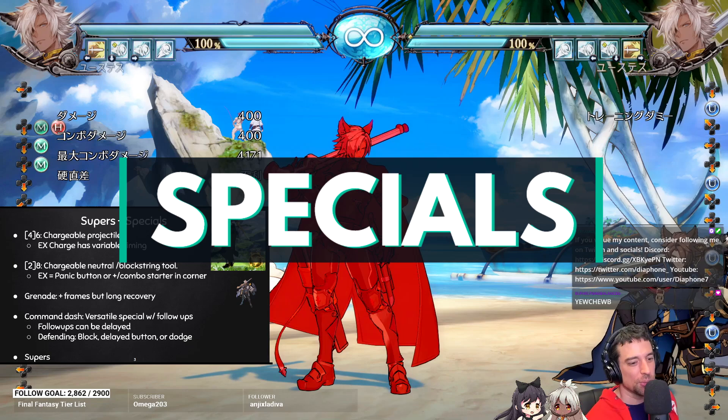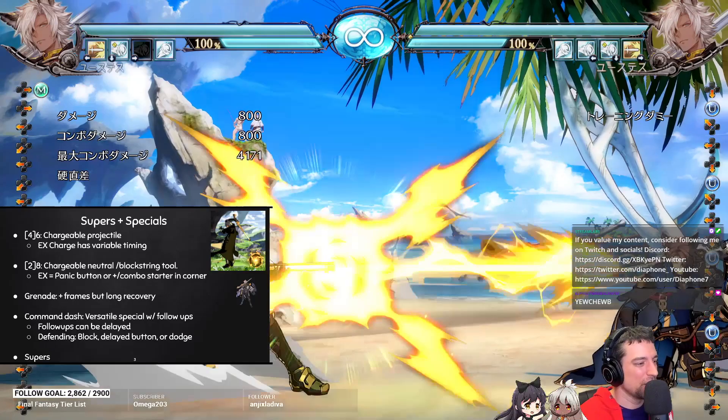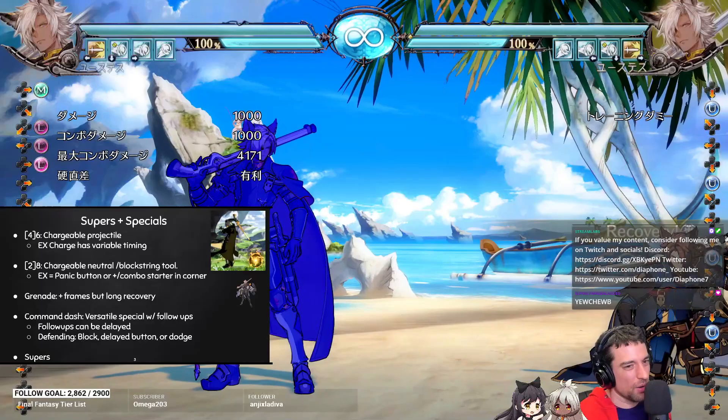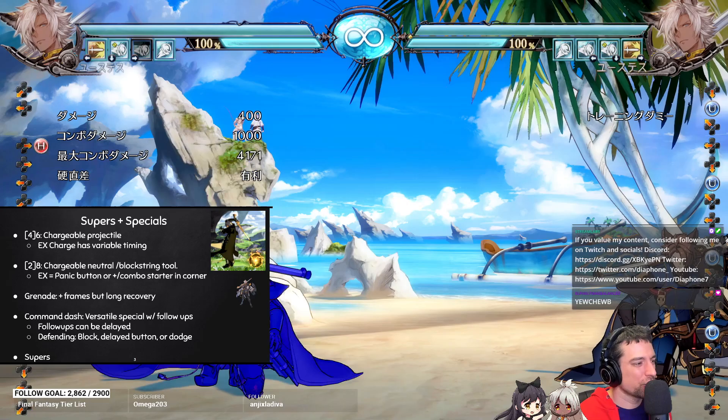Let's talk about specials — that's where he really shines. His normal kit's not the best, but his specials are really good. The 4-6 special is pretty good, goes full screen, pierces and also knocks down. I don't know why you would use the L version of the chargeable projectile — it has a little better recovery but the M version knocks down, so I recommend you always use that. In neutral you want to mix up the L and M projectile. H is good just to throw out — it'll beat some other one-hit projectiles as well.